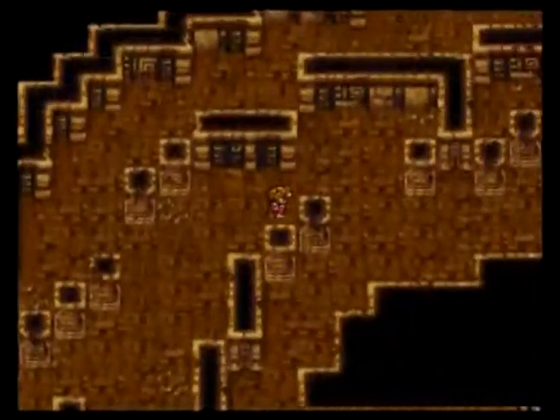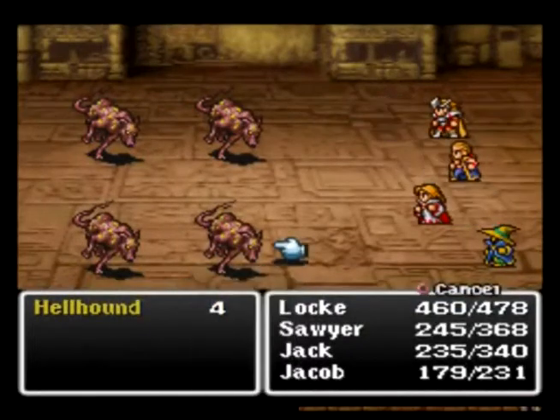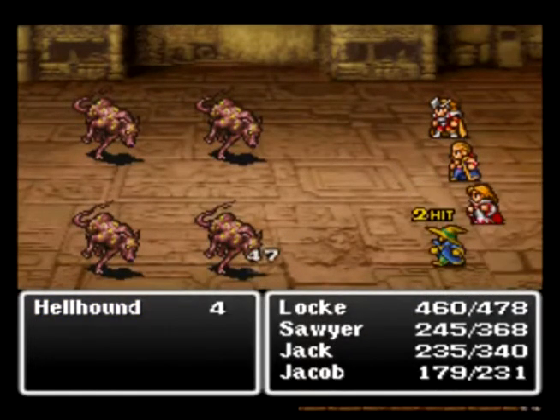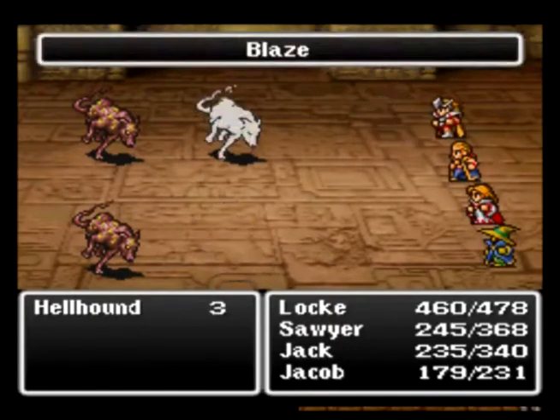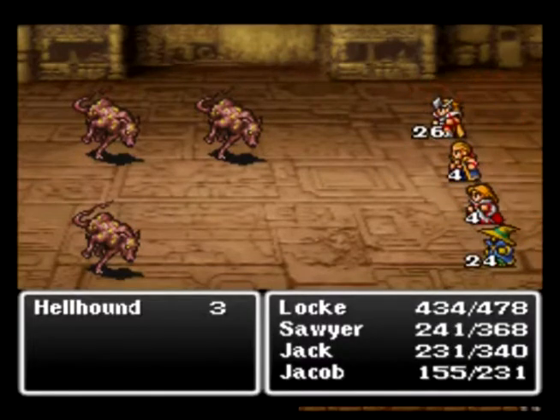You guys are like sausages, only less appetizing. I think new enemies — Hellhounds. Well, they're not new. I think you could encounter them back in Mount Gold, I just didn't show them. So they're not really new, they're just... unseen, I guess. Whatever.